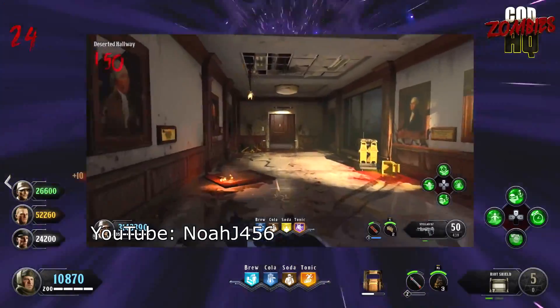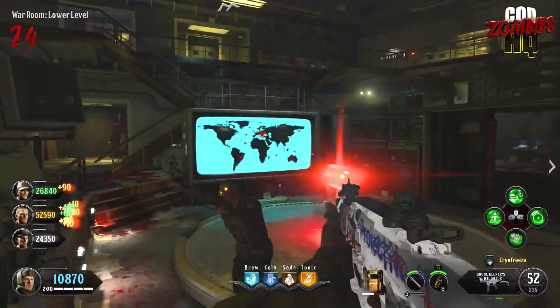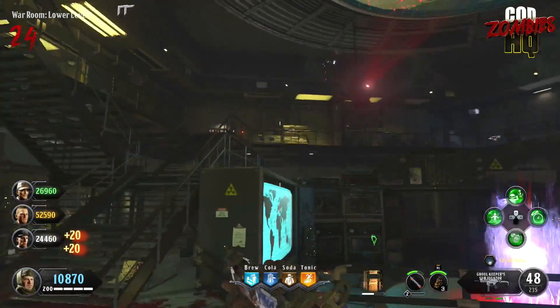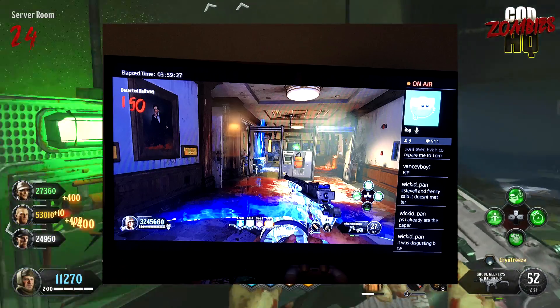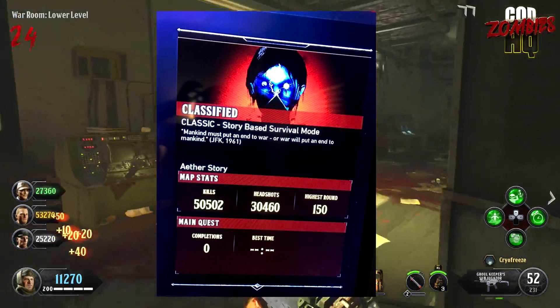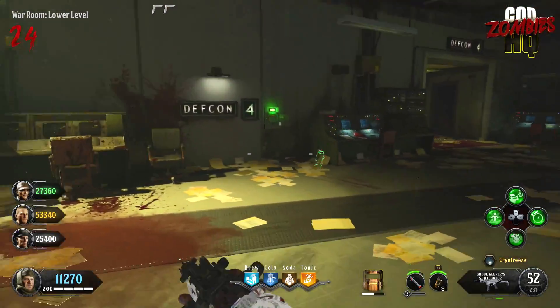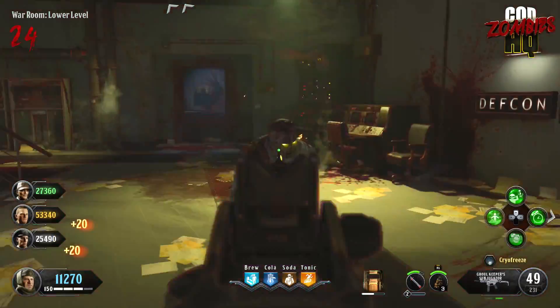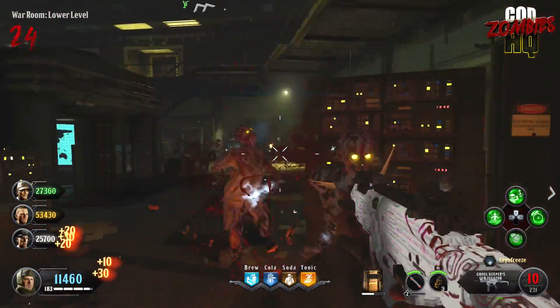It seems that Treyarch has changed that once again. Zombie streamer OBrave1 did a run on classified using the custom mutations glitch just like everybody else did to get to round 150, trigger the cutscene, but when he got there, the cutscene did not play. At first I thought that in the past I've seen people get to round 150 and the cutscene didn't trigger because they didn't do the custom mutations glitch correctly.